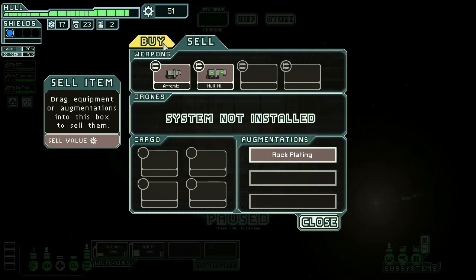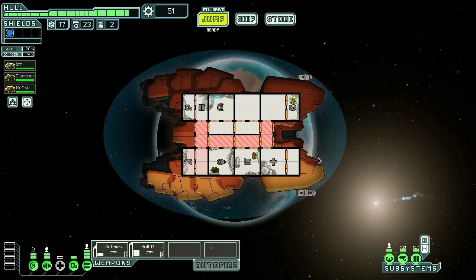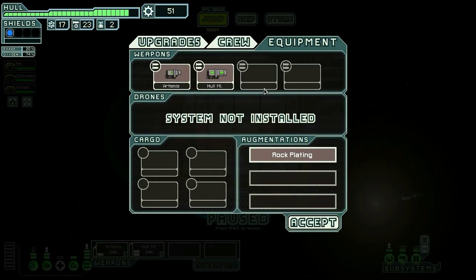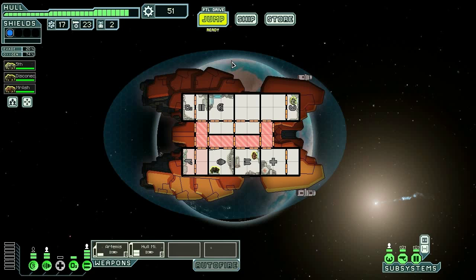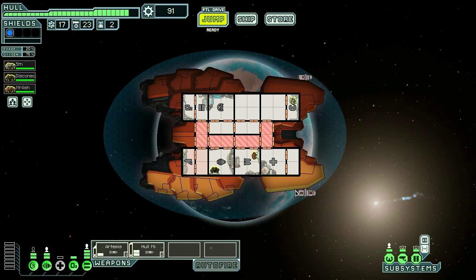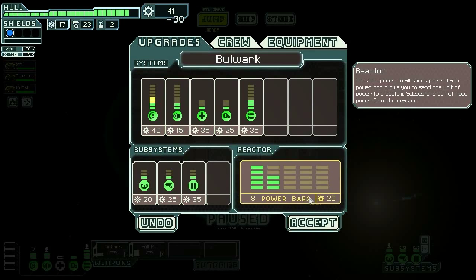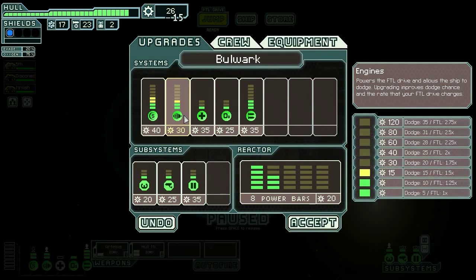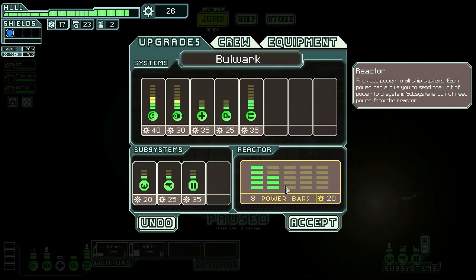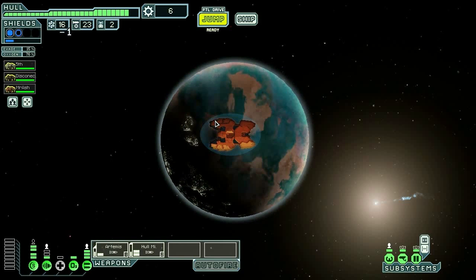The store is a wash, which sucks, and it's the only store in the sector. So I'm gonna sell my rock plating and I am going to buy two shields, one engine, and a power. We're gonna run like this unless we need the engine for something.